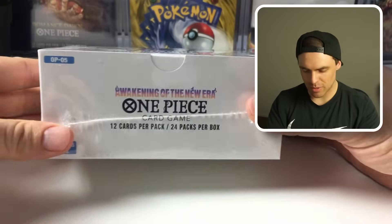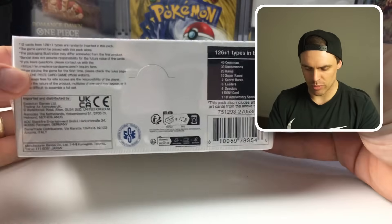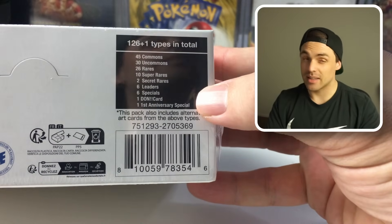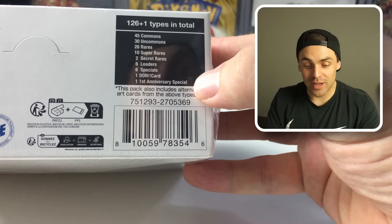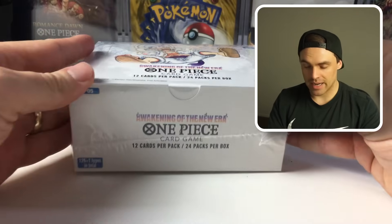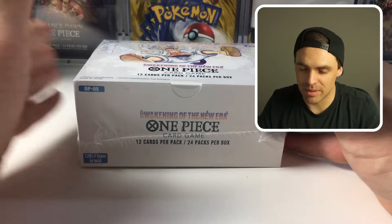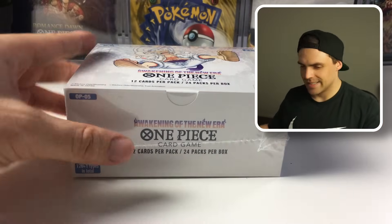Let's first have a look at the box here. We'll spin it around in case there's some different variants — we can always come back and refer to this. We've got the contents, the set list. We do get the little special note down the bottom here: first anniversary special. That's what it is — an original artwork by Oda of Luffy right there. It comes in a signature and a non-signature variant, at least it did in the Japanese set. The signature version is going to be the big chase card for this set.